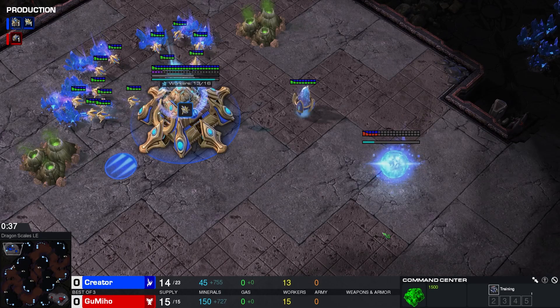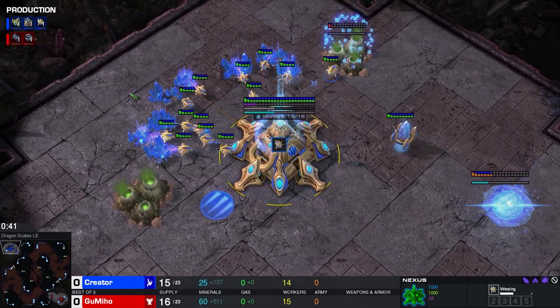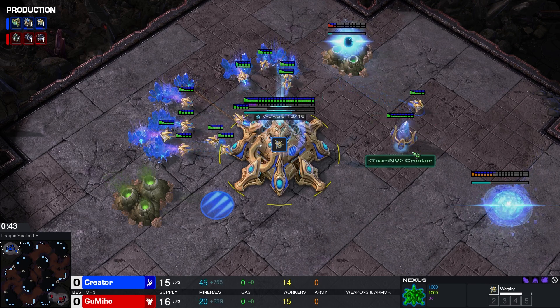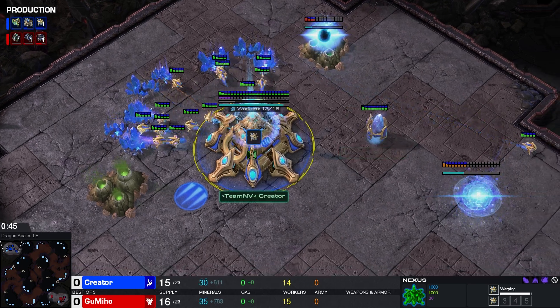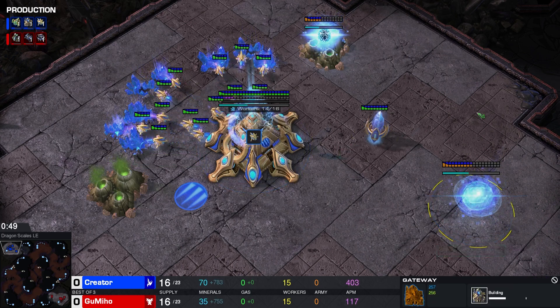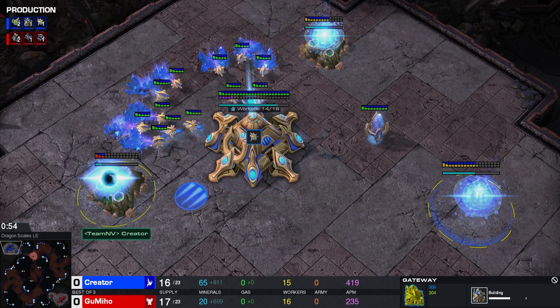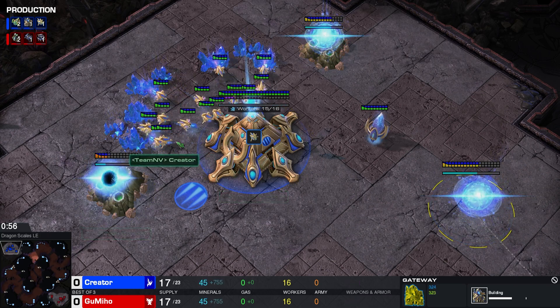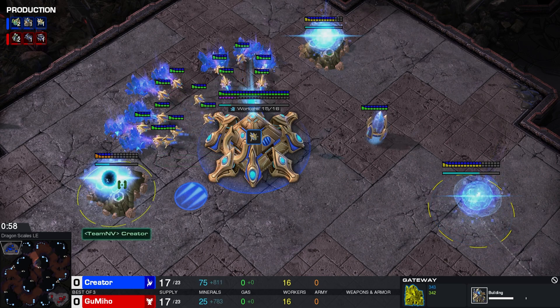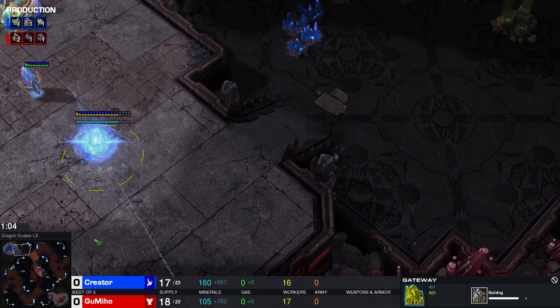What is this? This looks like a 13 gate — yes, it was a 13 gate. Not on the low ground though. Interesting. So whenever you play 13 gate, this is off of a 12 pylon — pretty much a Protoss equivalent of a 12 pool. It's going to allow for an extremely quick adept across the map, and usually we see this being built on the low ground to cut even more time for that first adept.